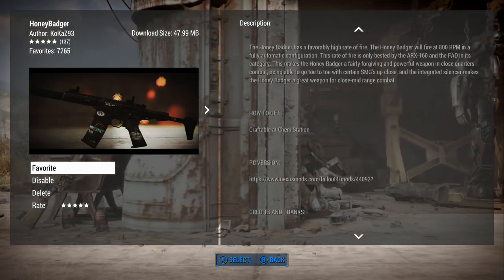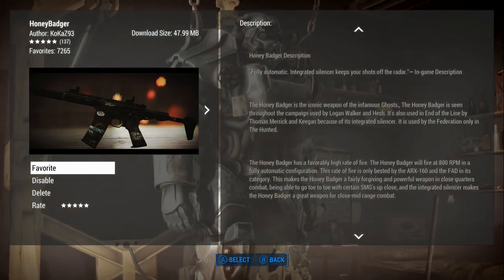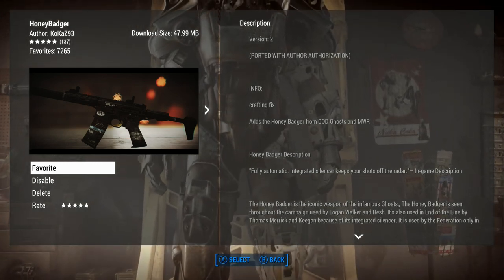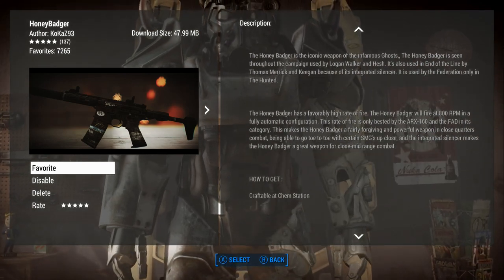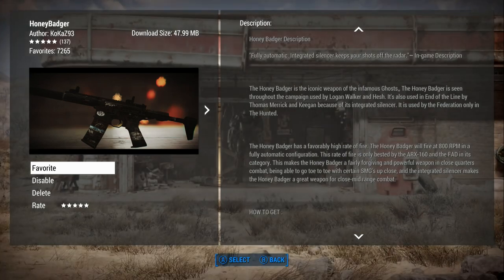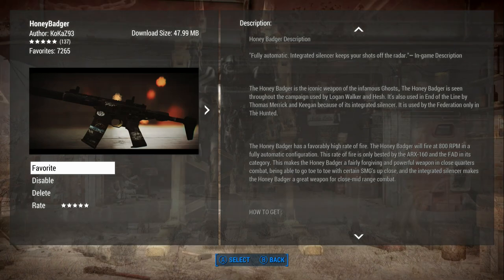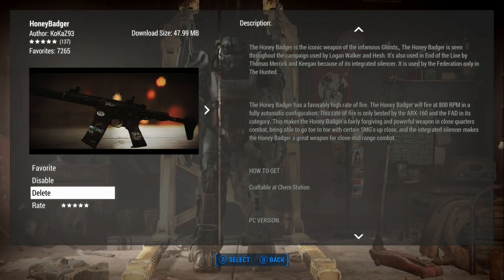It's going to be craftable at the chem station. It's under 48 megabytes, so we can craft this. The Honey Badger is the iconic weapon of the infamous Ghosts - it's seen throughout the campaign. It has a favorably high rate of fire.